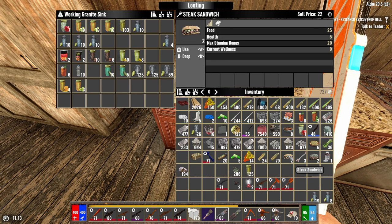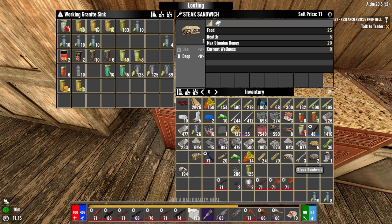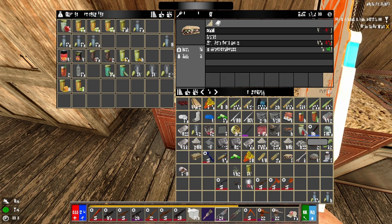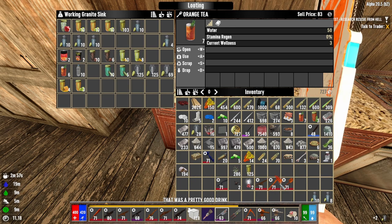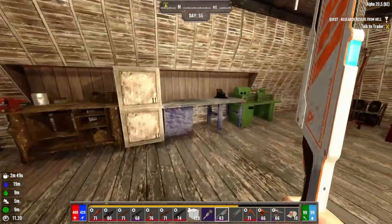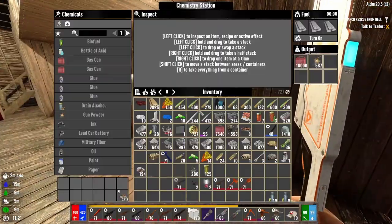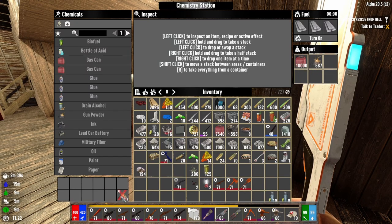What do these do for us? 25 food and 5 health? That's kind of cool. Go ahead and chow one of those. And they gave us some tea too — some apple juice, actually. That's what it was. And some orange tea — that was the other two. Our titanium tools are awesome. Next time I play I'm gonna have to get titanium a little earlier, that's for sure.